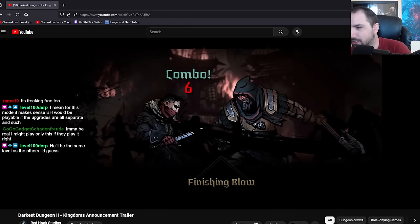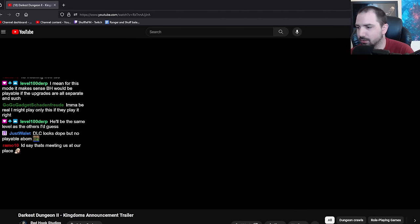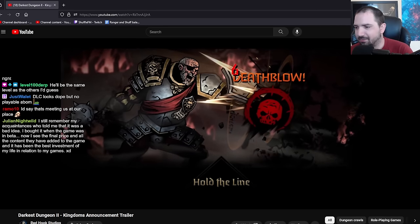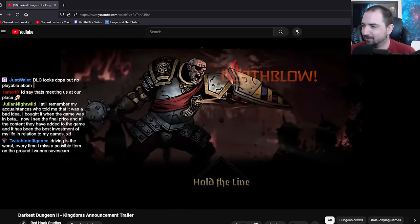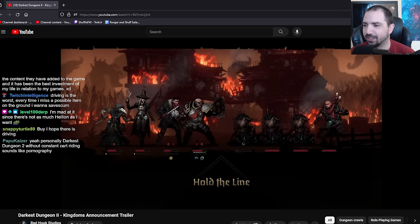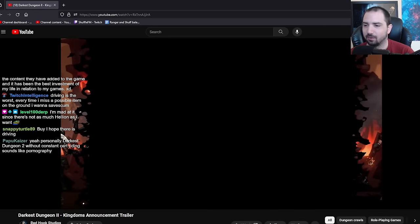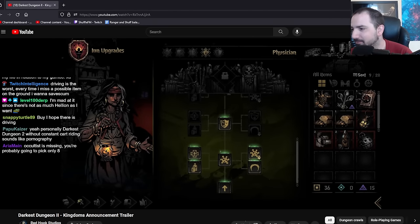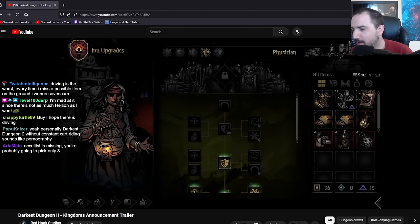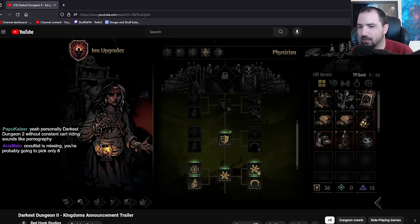Why no Vestal or Occultus? You probably get to pick your characters, honestly. No playable A-Bomb? Might play only this if they play it, right? Same. I will not play a regular run again if this is good. Will they add Crimson Curse? They might. Occultus is missing. Probably gonna pick only eight - eight out of like 14.